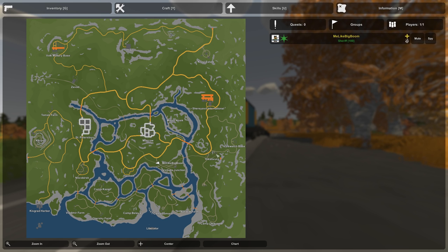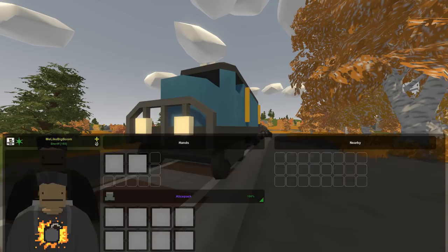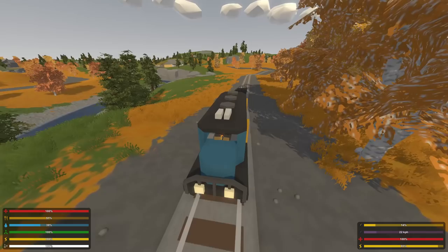In regards to how the train works, it's just a simple vehicle. It uses gas. You fill it up — this one I already filled up, it's at 16%. Once you get in it, it's just W and S. You can't steer, obviously, because you can't really steer a train. It has a top speed of 100 kilometers an hour. It is really, really quick.